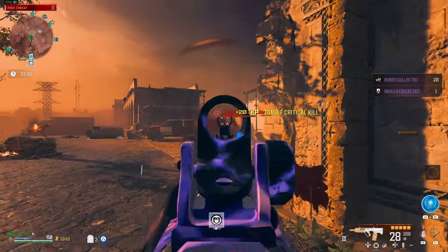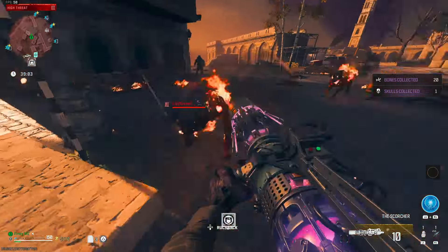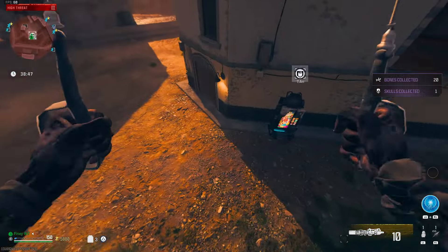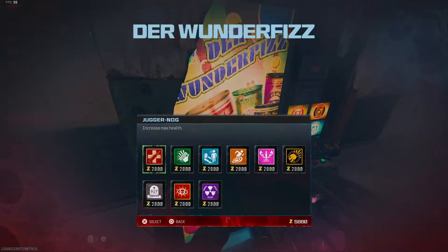I just tried to take out these zombies real quick. We just need to get ourselves some perks so we can actually have a chance in here. It's super important to get yourself at least these 3 perks: Stamina Up, Juggernog, and Speed Cola. Those are the 3 most important ones to get first.